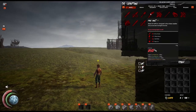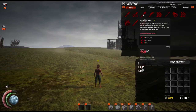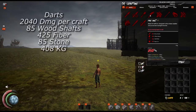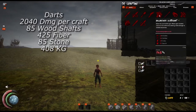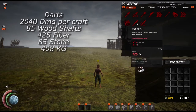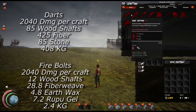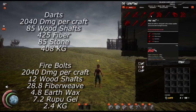Just for fun, I did want to compare darts versus firebolts to see how they match up, given darts are technically the best damage to resource ratio. At 2,040 damage, 510 darts would take 85 wood shafts, 425 fiber, 85 stone, and weigh 408 kg, whereas the 2.4 firebolts to have that same equivalent damage would take 12 wood shafts, 28.8 fiberweave, 4.8 earthwax, and 7.2 rupu gel.